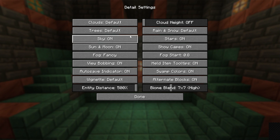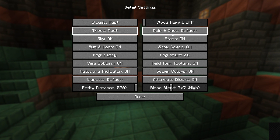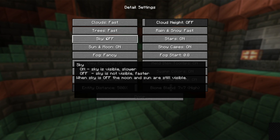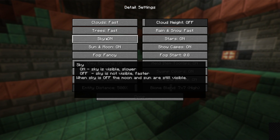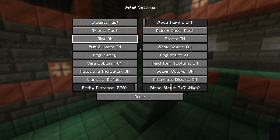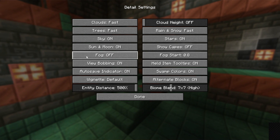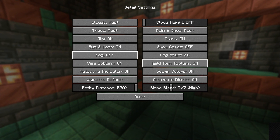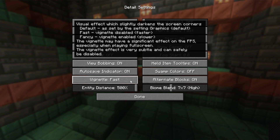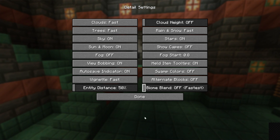Click done and go to Details. Same thing here — if you can turn it off, do that; otherwise set it to Fast. For clouds and trees, set to Fast. Rain and snow, set to Fast. Cloud height, turn off. I'll leave sky and stars on since they don't impact FPS much. Same for sun and moon. Turn off capes, set fog to Off. Swamp color affects FPS, so turn that off. Set vignette to Fast. Alternative blocks off. And set render distance to 50%. Biome blend off.